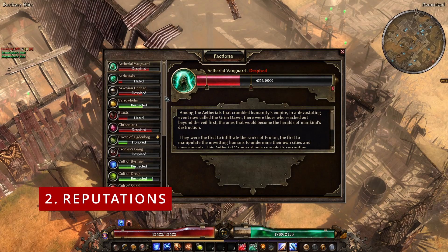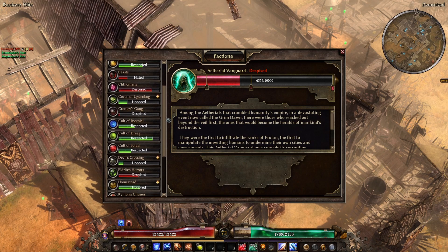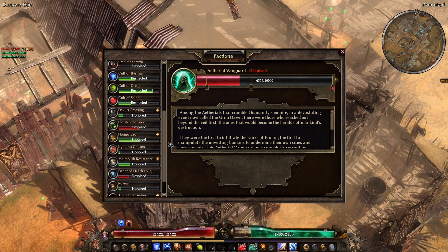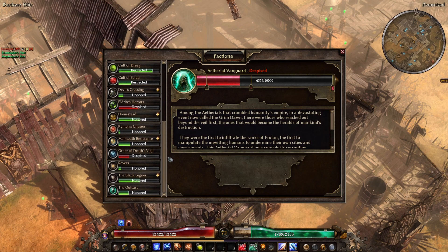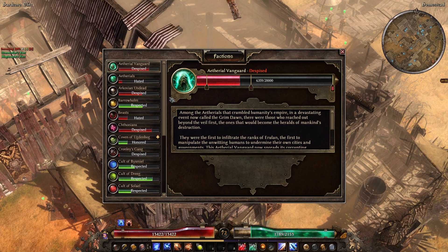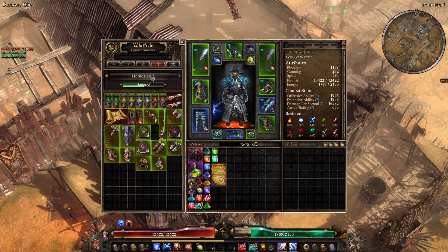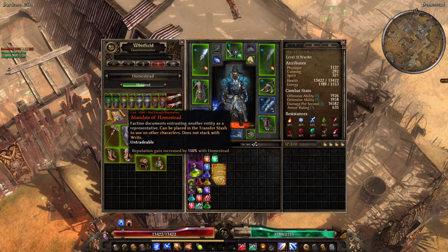Tip number 2: Reputations. Grimdawn has many factions which you will assist whilst playing the game, and the more you help them, the more you'll be able to purchase from them. Amongst other things, they sell fairly distinct gear, sought-after blueprints, and augments. Remember that each faction has its own inventory, so you will want to choose the one you are interested in for your character and focus on them. To help you gain reputation faster, you can purchase writs and mandates. Writs are soulbound, whereas mandates can be sent to other characters via the shared inventory to assist new character reputation gains.